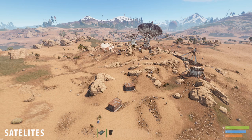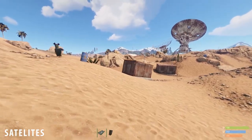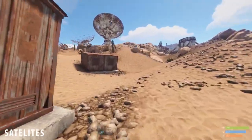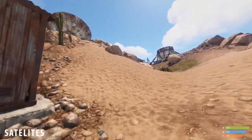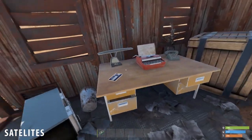Next up we have the satellites monument. Find the two container buildings that are somewhere around the satellites. Enter the one with the rusty door and put a fuse in the fuse box. Now go outside behind the container and turn on the switch. You can now go to the other container building and open the door with your green keycard. The blue keycard will be on the desk right in front of you.